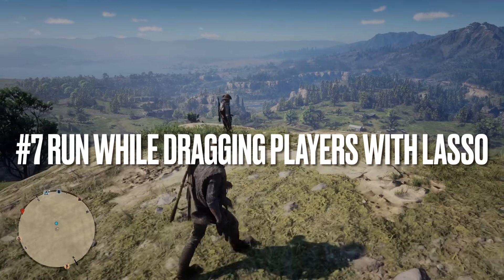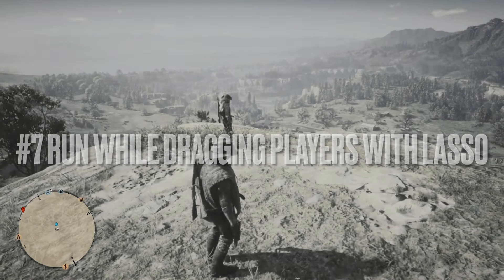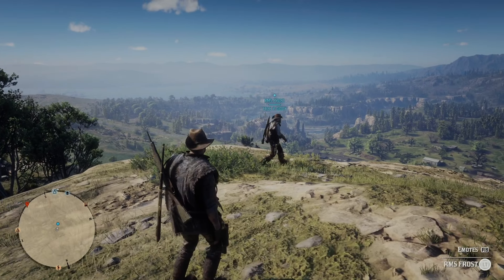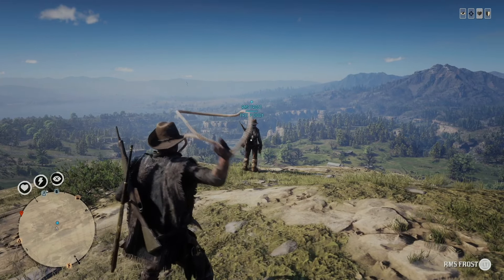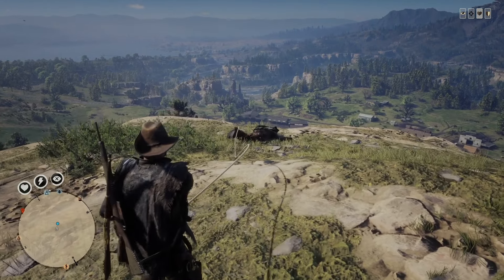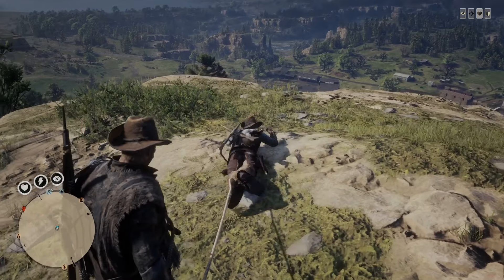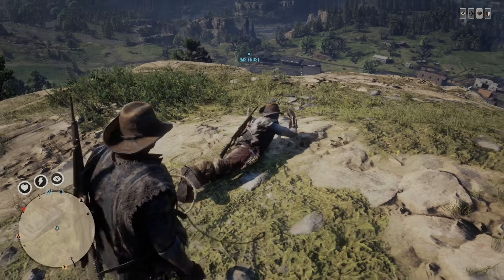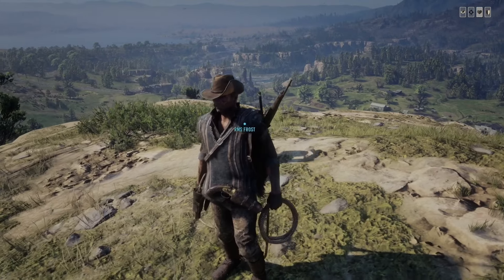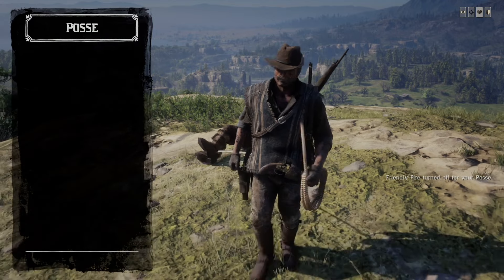Number seven, run while dragging players with a lasso. Have your lasso as your quick select item. Put your weapon away. Aim at them like you're about to emote, without emoting. And then while you're aiming at them, quick select your lasso. Throw the lasso at them, start reeling them in. And as soon as you see the option to hogtie, press that button, and then immediately start running right behind you while holding left trigger the entire time.